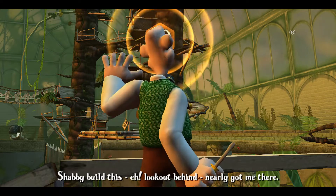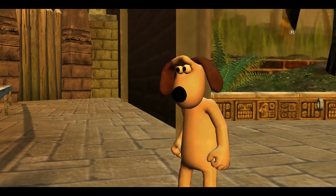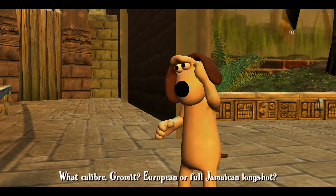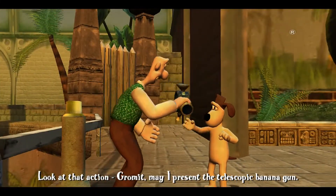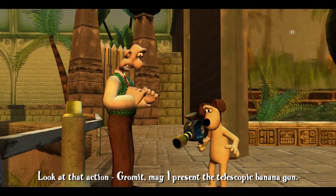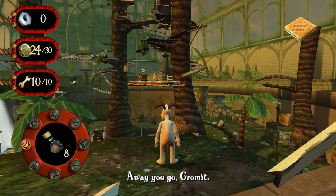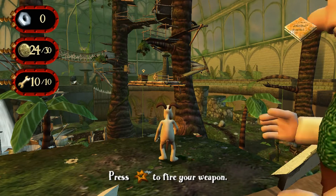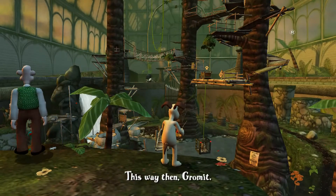Shabby build, this. Hey, look out behind — nearly got me there. What caliber, Gromit? European or full Jamaican longshot? Look at that action, Gromit. That represents the telescopic banana gun. You already gave me this. Press attack to fire your weapon. Since he did the control thing on me to move that, I wonder if I can do it again.